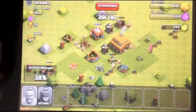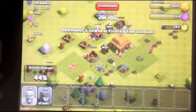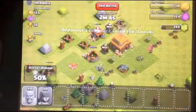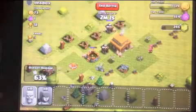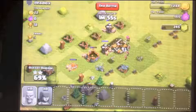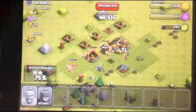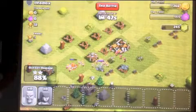Barbarians are pretty good and they're cheaper. Statistically, goblins are stronger with a higher hit rate and faster — especially more effective against resources. And archers, so technically goblins are even better than archers, except they just don't shoot over walls. But at this point I really don't see a problem with that.